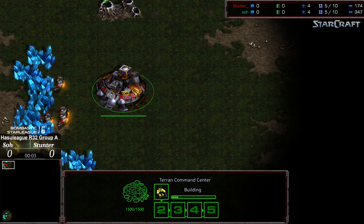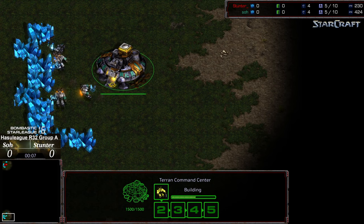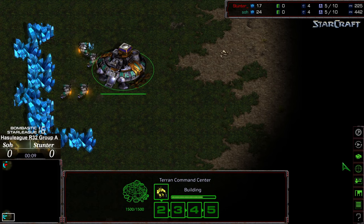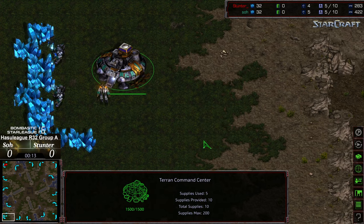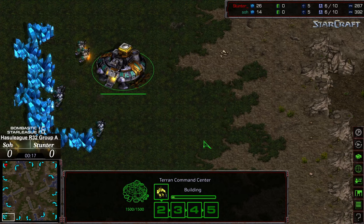Hey guys, welcome to another commentary done by Diggity. Upper left-hand corner we have Stunter as the red Terran, bottom left-hand corner we have So as the green Terran. This is going to be on Vermeer, which is one of the new, more popular ladder maps.